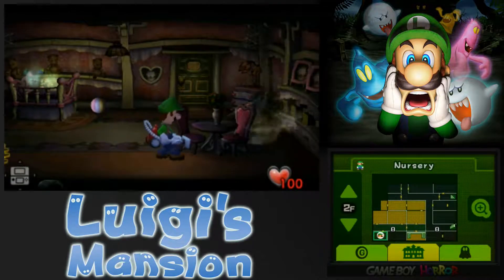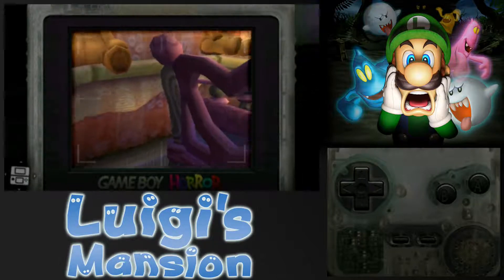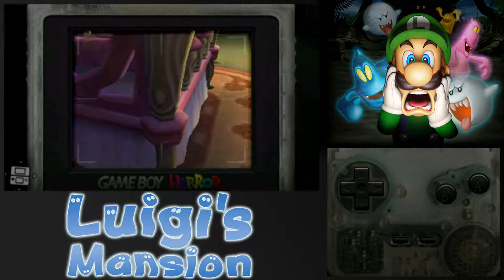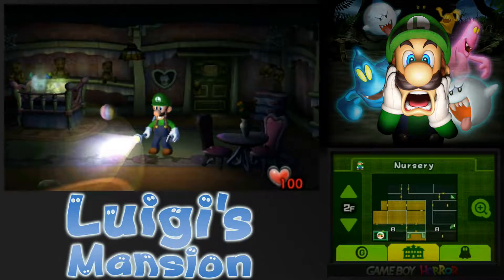Right now I'm just checking all the stuff in the room, making sure nothing shakes to knock something out. Pick up these coins, don't mess around with anything else. I feel like the 3DS should default to inverted aim. Anyway, nothing special in this room.